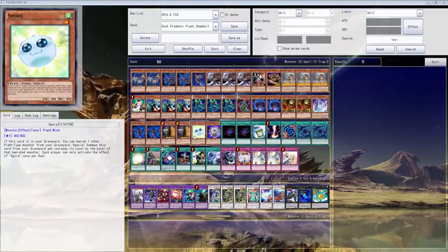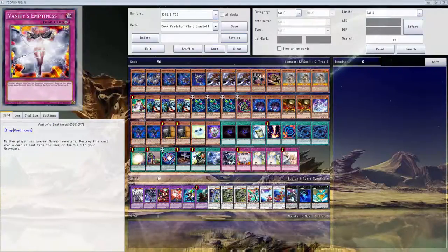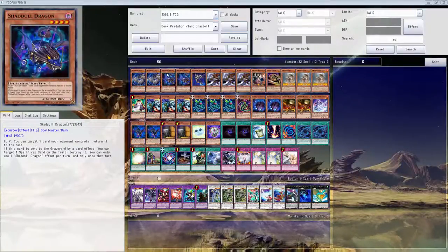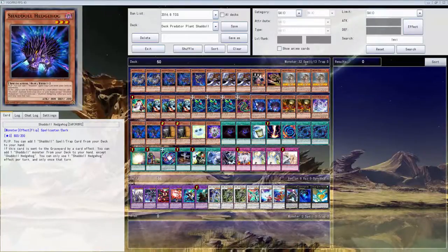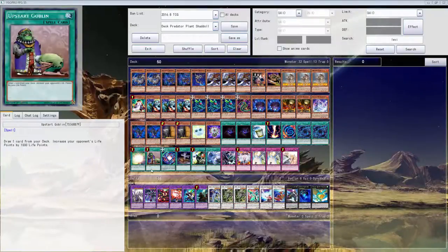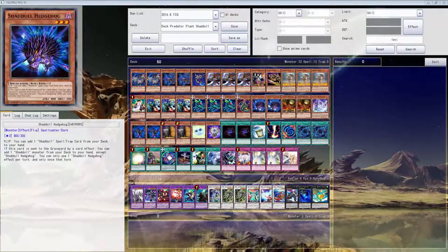What else? Probably — I might keep the Emptiness or change it for something else. But that's already five cards I can see cutting, and probably like a Goblin Zombie — I might probably should cut it right now but I just wanted to make it 50. Possibly cut down on a Dragon, probably cut down to either a Hedgehog or Falco — most likely Falco, because it really doesn't do anything, it just puts itself back on the board.